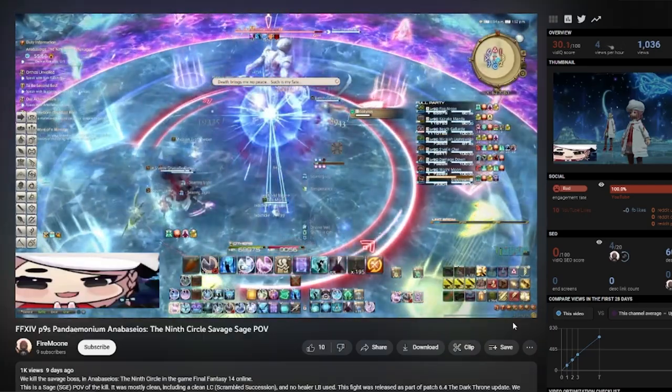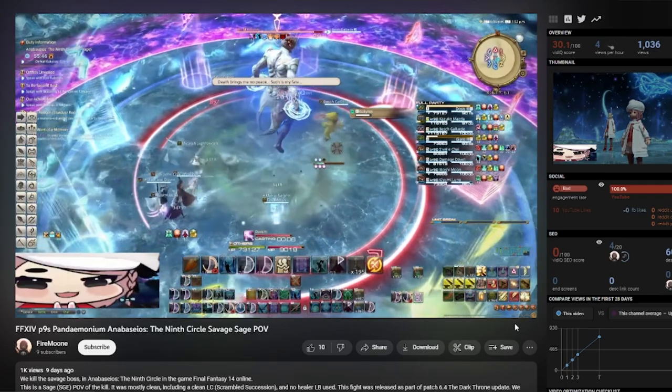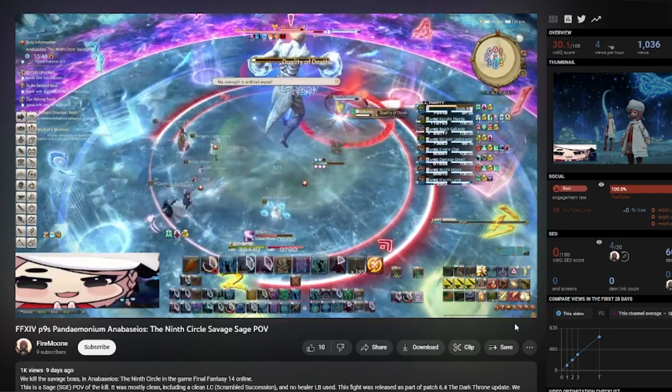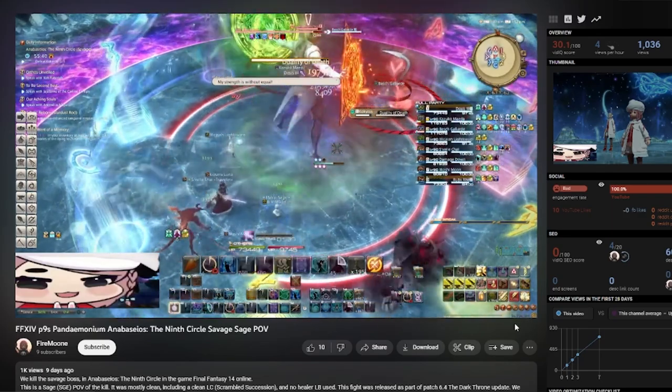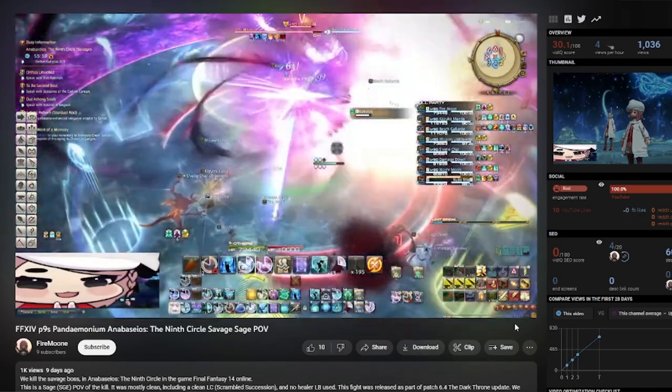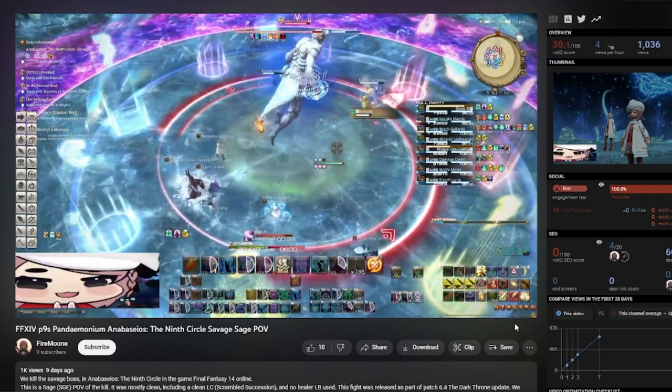The second thing it helps with is mechanics and positioning. Being able to see what the healer role is doing and focusing on that only is really going to help you connect the dots when you're in the fight yourself. POVs really help you get on the ground level of the fight and understand mechanics — honestly my biggest and best tip.